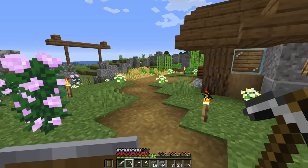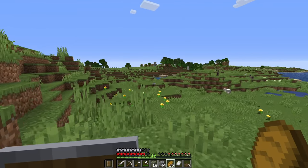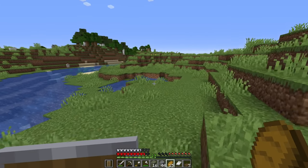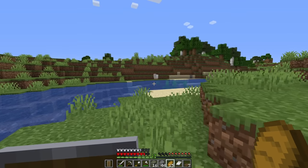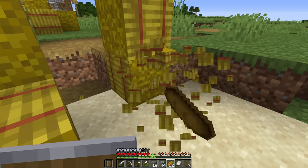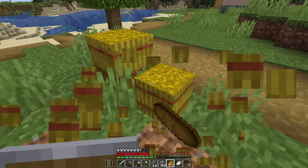I think it's time — do we have a saddle or did I leave it in the village? Bread in hand, we're headed off to the village. I'm thinking today we try and get ourselves one donkey and one horse and see if we can tame them and bring them back home. I would honestly love to get a mule — they're a little quicker than donkeys and can still store stuff, so if we want to do any crazy adventuring we've got those guys handy. We can also use those hay bales to decorate our horse stables.